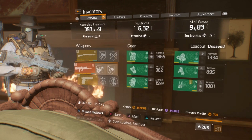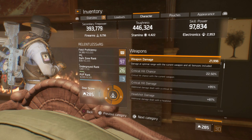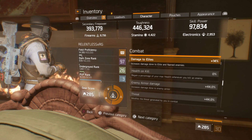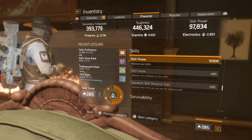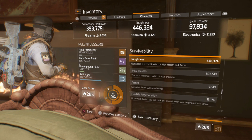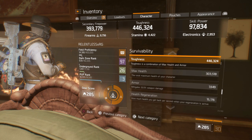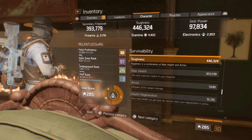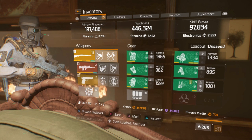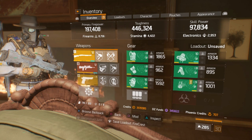On the character sheet: 22.5% crit chance, 95% crit damage, 87% crit headshot damage, 44% enemy armor damage, and 14% damage to elites. Skill power doesn't really mean too much. Max health is 303k, total toughness is 446.3k, and armor mitigation is 32% — probably closer to 35-36% once optimized. My sweet spot for toughness is around 500k, where you're not exactly a tank but you have enough survivability to proc the Striker talents, stack damage, and just melt people.